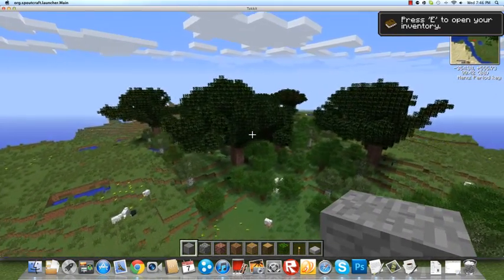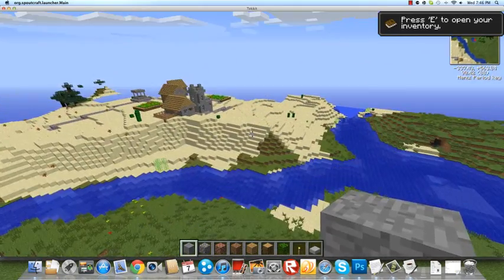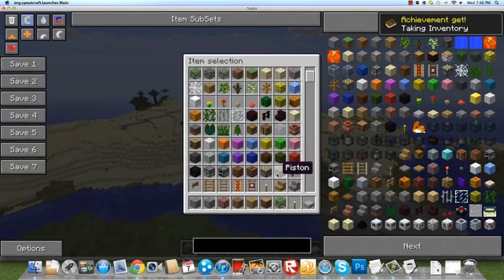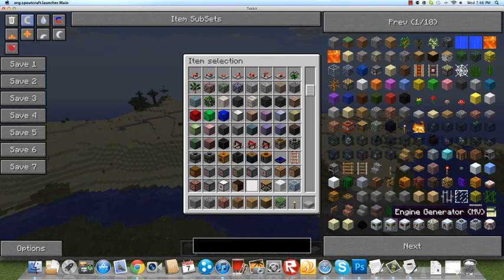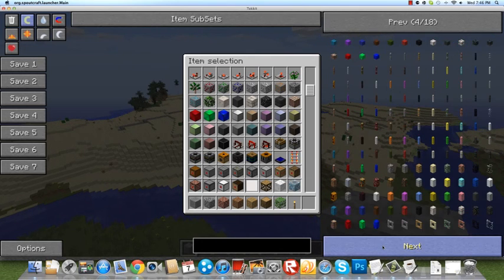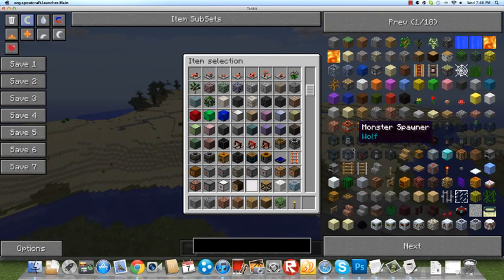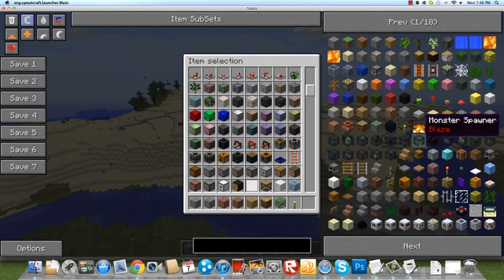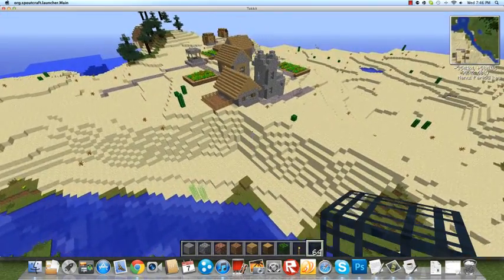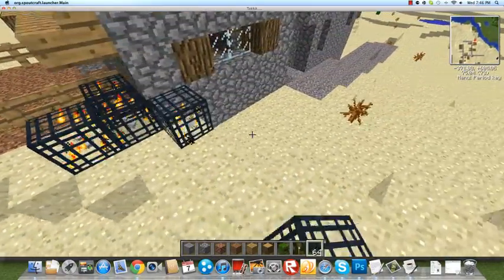Yeah, ten mods going at once — this is the Technic pack. As you can see, there's water, there's a mini-map at the top right. It's kind of laggy, and there's a lot of junk. You got some birds, you got some cows. The cool thing about those trees is they're rubber trees. There are monster spawners of any type — they only make sticks. I'm gonna grab a chicken spawner.